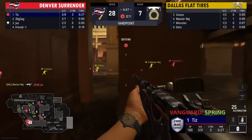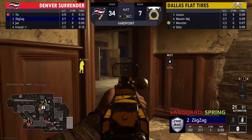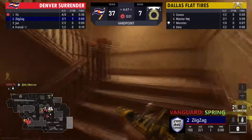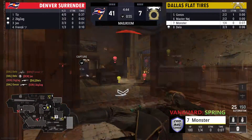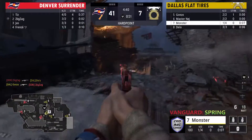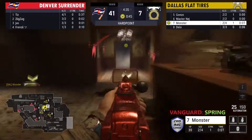Denver is already getting set up for P2 and Dallas just doesn't know what to do right now. They didn't really get the time they needed. Delo made a really good play there by breaking through middle and picking up a two-piece, opening up the map for his teammates. Jazz and Tizz aren't letting that rotation happen though — Delo picks up two kills, almost gets the third before going down. Gonzo picks up that kill, Monster takes a pistol chow mid and wins that one as well.